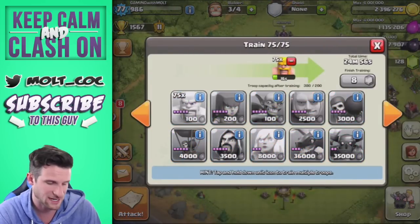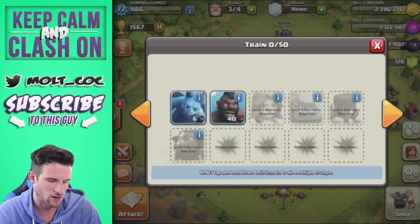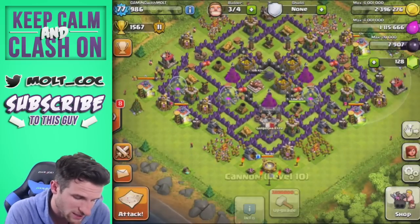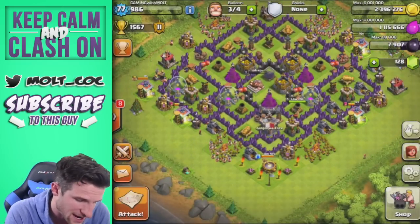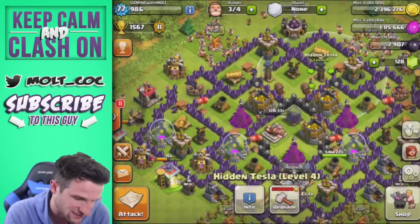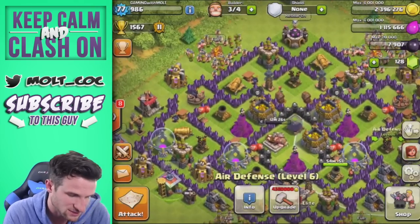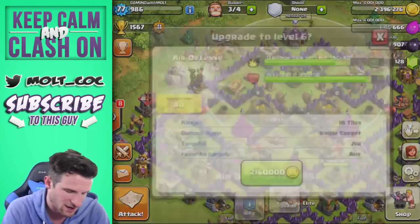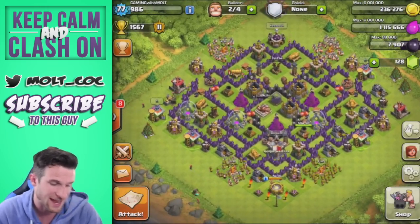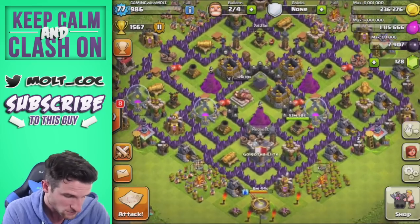We've got some stuff that needs upgrading — this is going to be done in 55 minutes. It's a level 4 right now and all the others are at level 6, so it's only one away from being max for Town Hall 8 since the update. I generally try to keep the barracks as full as possible so when I come back from a raid I already have an army ready to go. We have 2.4 million gold almost — all cannons are maxed, all archer towers are maxed, mortars except one are maxed, wizard towers are maxed. We've got one more air defense to go — let's max that out. Eight days, boom, done — super stoked about that.